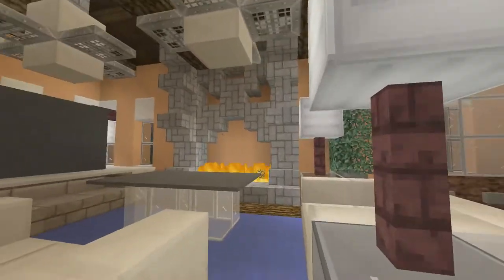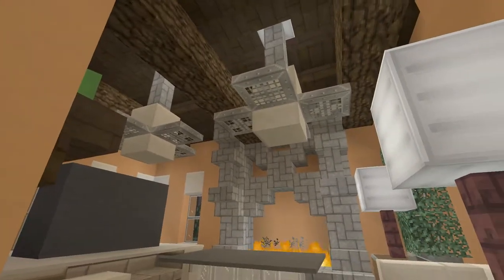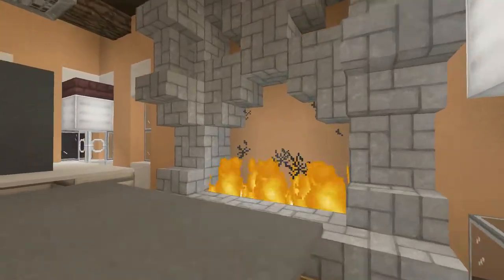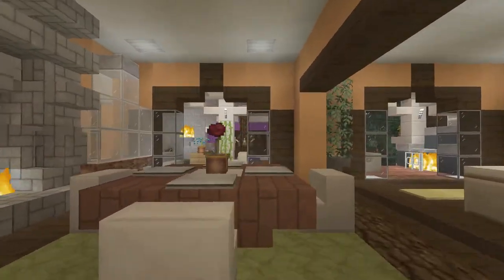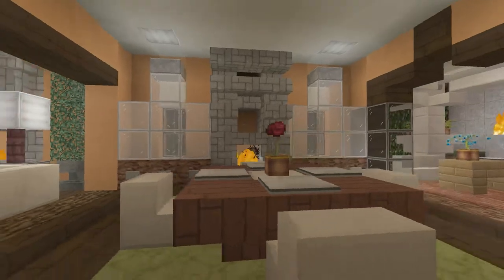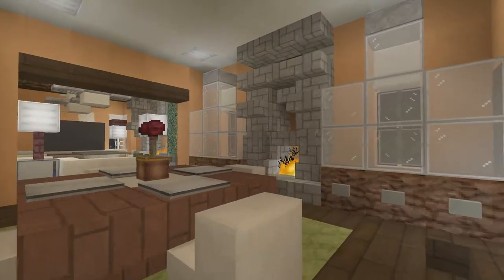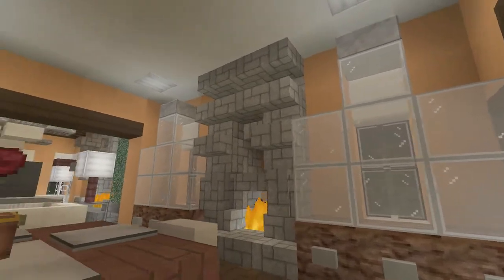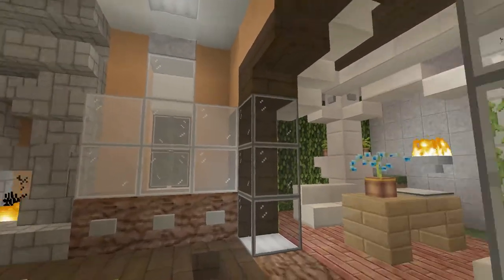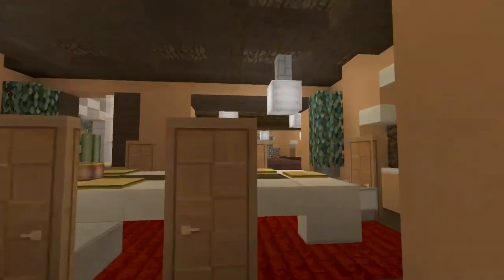Through here is a little den with ceiling fans, vaulted ceilings, and a huge fireplace — really subtle and very homey feeling. Right here is an eating nook for some quick bites, and I have a fireplace in the back as well with some china cabinets. We're going to go check out the patios and backyard a little bit later.